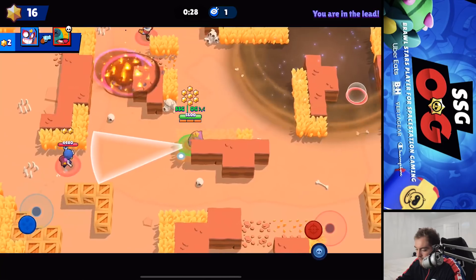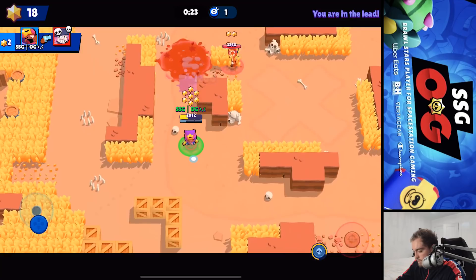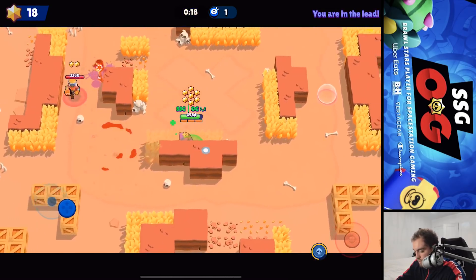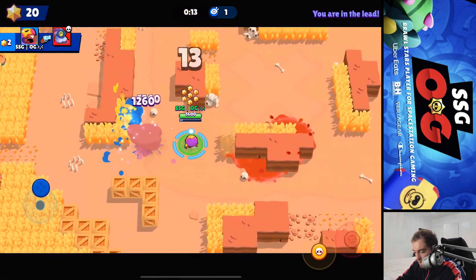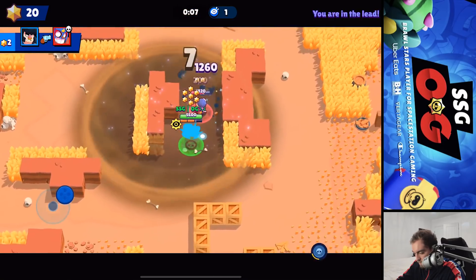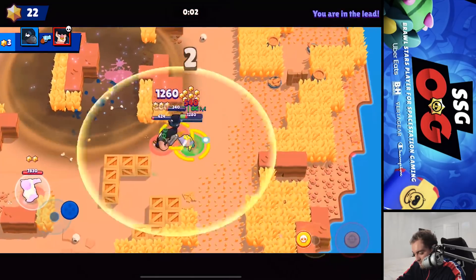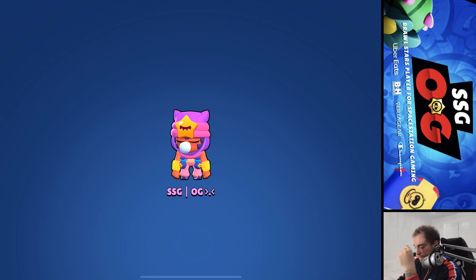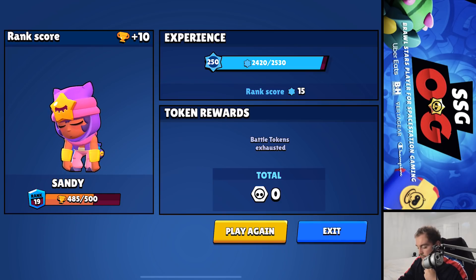The star power is more for knowing where people are - on maps like Snake Prairie or even this map, if you go up there in the bushes it's really useful. Once you get it, it covers such a large area so you know where they are and then teammates can tap them. We're gonna finish this game with some stars. Oh, our sandstorm will take him out! 26 stars, which is a decent game. I've been getting that for most games.